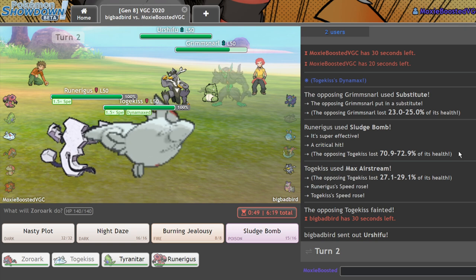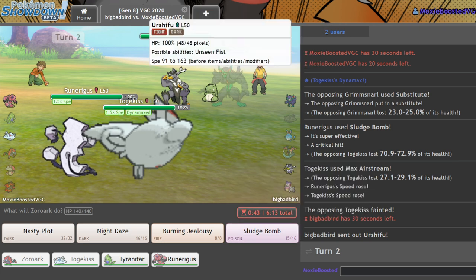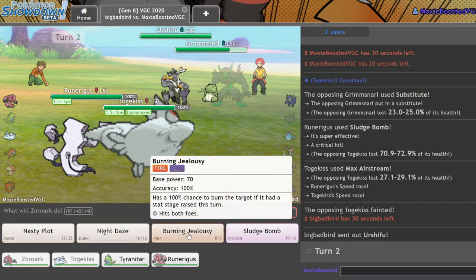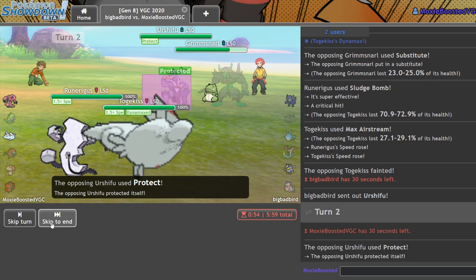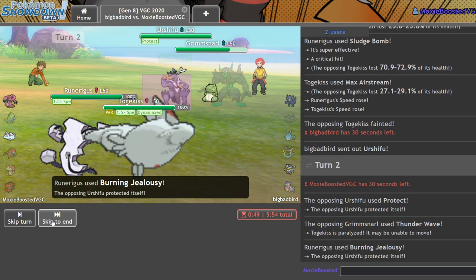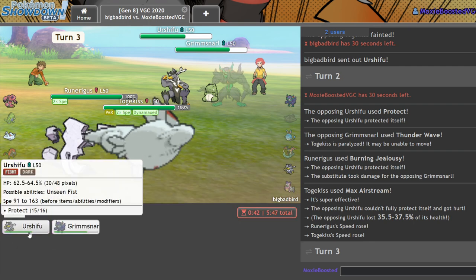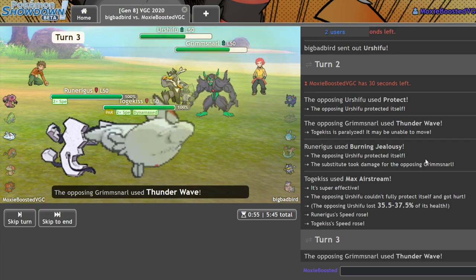There's the Urshifu — I should just be able to Max Airstream and KO it. Let me Sludge Bomb here. Actually, I should just Burning Jealousy because it hits both of these. And I can also go for Max Airstream into the Urshifu. There's a Thunder Wave — okay. I am still double speed though, and he shouldn't be able to one-shot me. So it's still in my best interest to Burning Jealousy here and go for another Max Airstream into the Urshifu. Because if I remove Urshifu, I'm probably in a winning position.